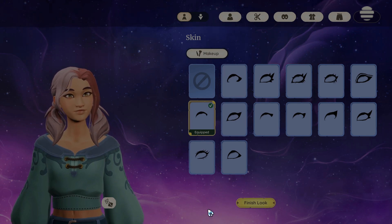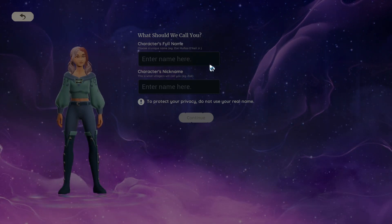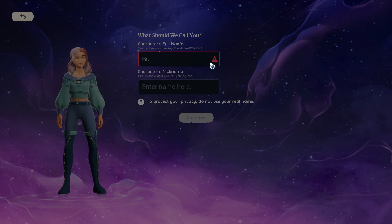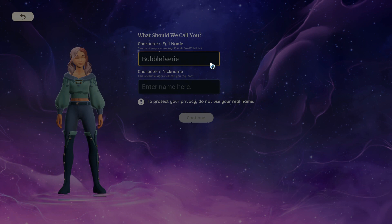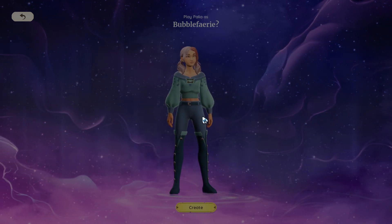So I think that's all we have to do. You will not be able to change your body type, skin tone, eye color, or voice — this functionality will be added later. So we can now do our name. Hopefully no one has taken that, and we will do the same.